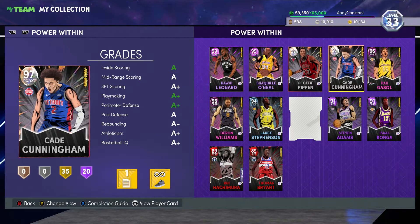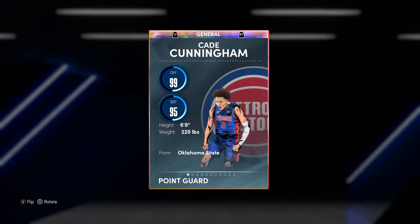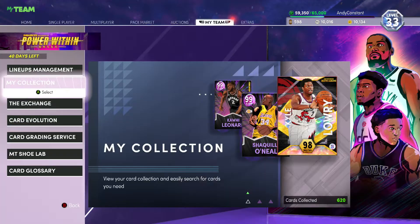What's good YouTube, it's Constant. I'm back with another NBA 2K22 MyTeam video. In this gameplay we're going to be doing a showcase of Galaxy Opal Cade Cunningham. I didn't realize what the hype was around this card until I figured out this point guard is six foot eight.